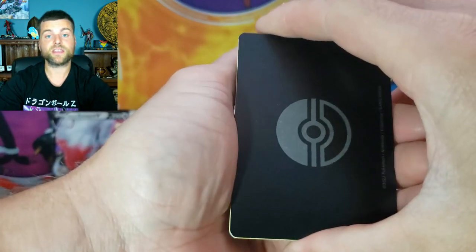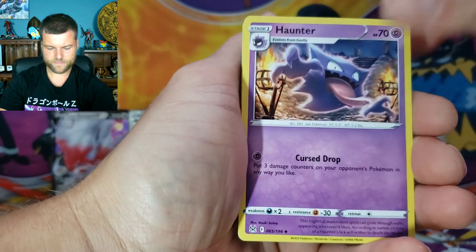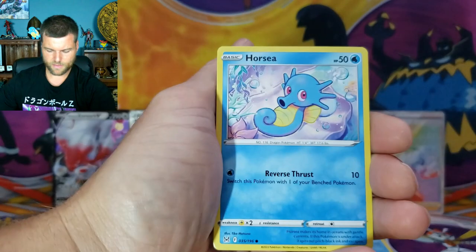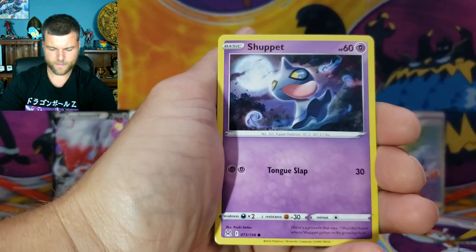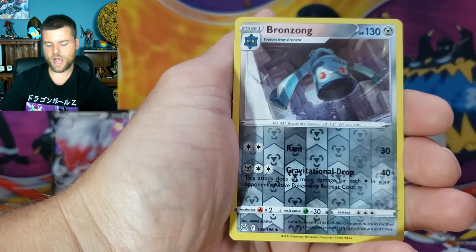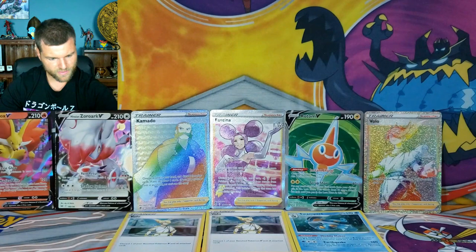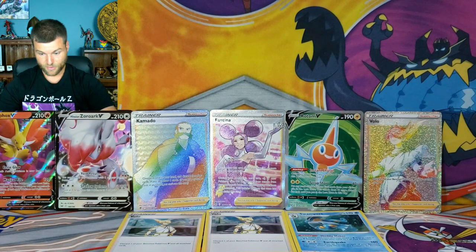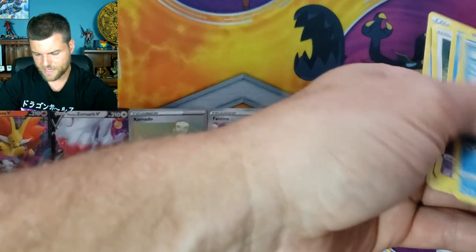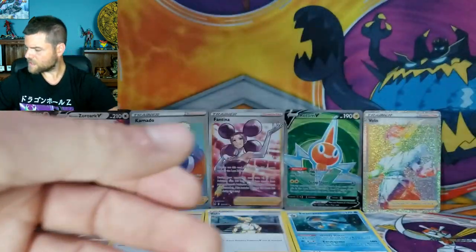Alright — Hermaya, Hunter, Horsea, Shellos, Growlithe, Reverse Holo Bronzong, and Delphox V! I'll take it — so there we go, we get a V card. Put that one right there. We just need one more over here — we got a full screen. We're going to jump into Fusion Strike.